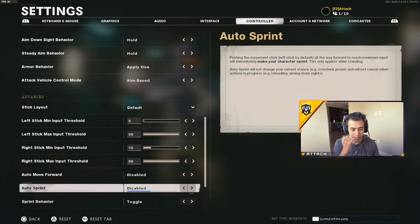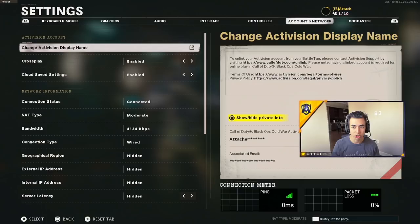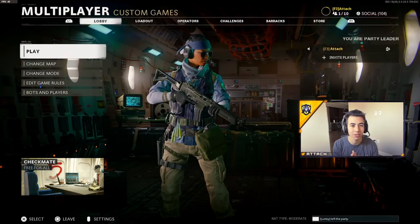All four sprint settings will be set to nine. Auto move forward: disabled. Auto sprint: disabled. Super sprint behavior: toggle. Sprint-has-a-reload: disabled. For reload behavior in multiplayer I like to have it on tap to reload, rather than the option where hitting the button once also opens doors and picks up guns — that can get messy.